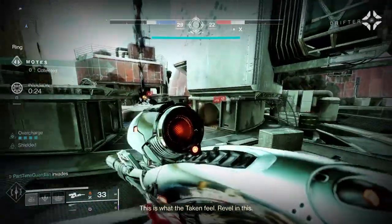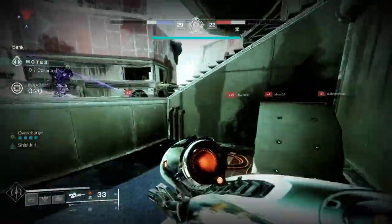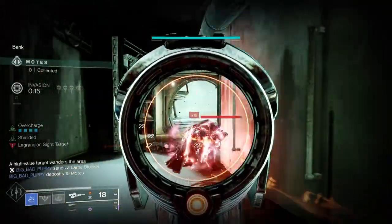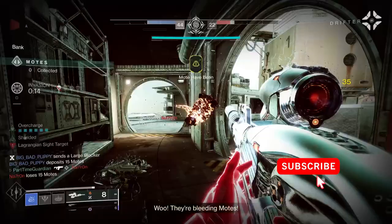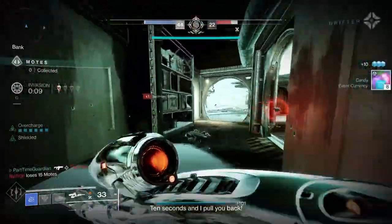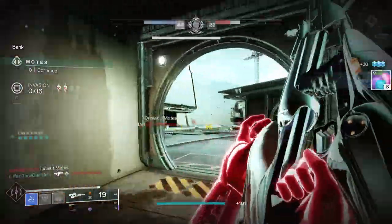The other team will go into panic mode to clear their bank because they are losing motes, or they will not pay attention and work on collecting motes. Regardless, now is the time to invade immediately while there is either confusion on the other side or a lot of unbanked motes to take out from your enemies. When you invade, prioritize taking out folks with lots of motes. If everyone is on the bank, that should be easy, and by taking defenders off the bank, you prolong the period where you can drain motes.